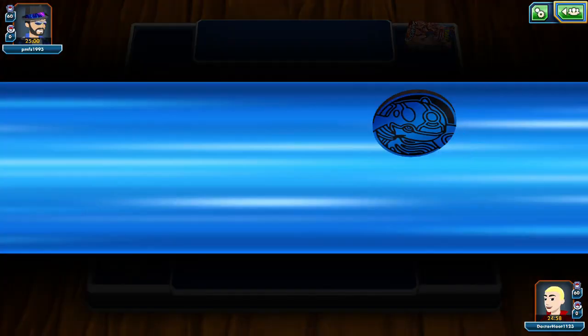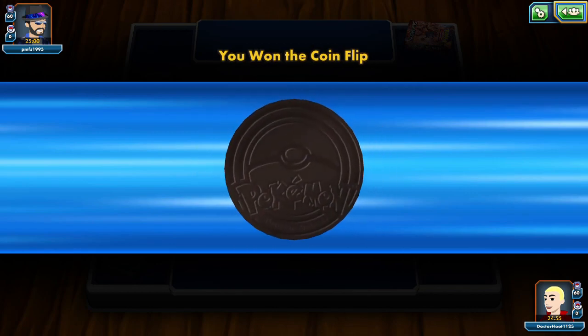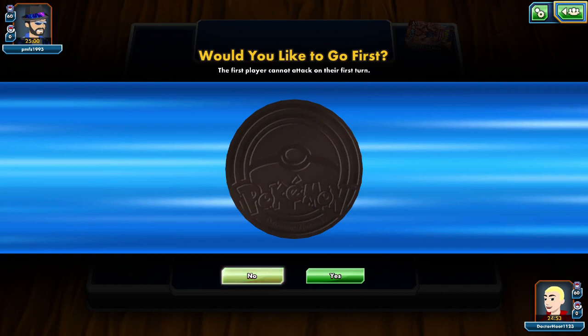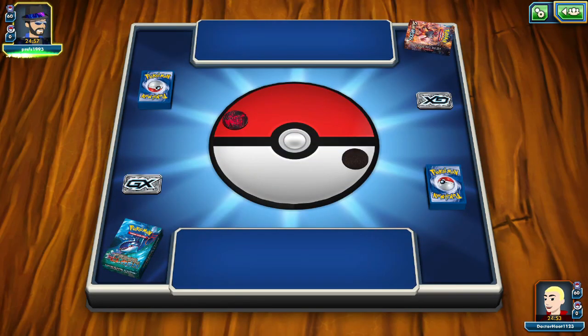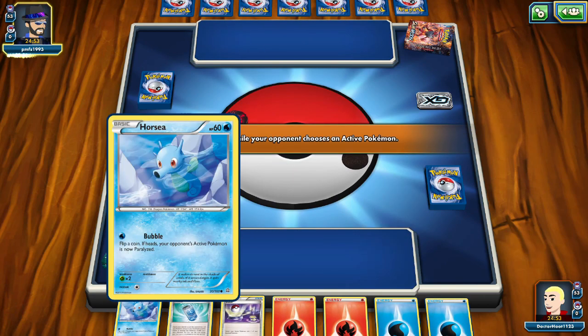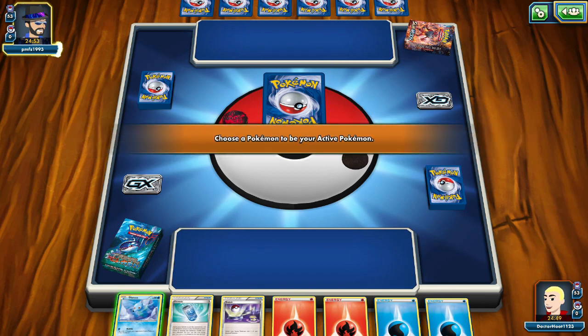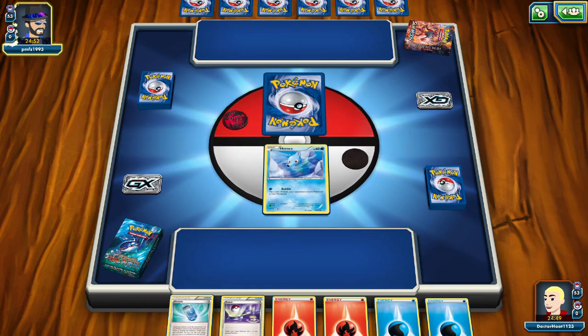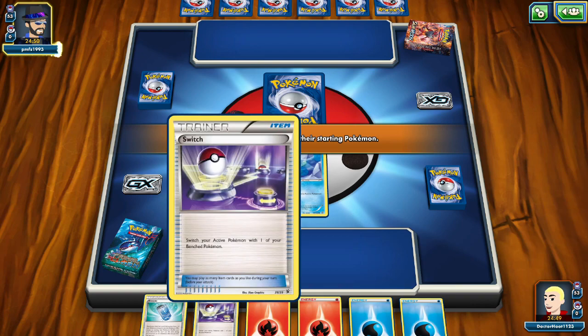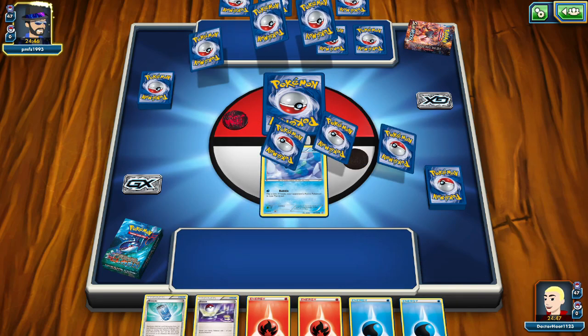PMFS1993. Called the coin flip - Tails. It's always Tails. We're gonna go second. We have Horsea - that's the only one we got. You're going to switch your active Pokemon with one of your benched Pokemon. Alright, that's a free switch.